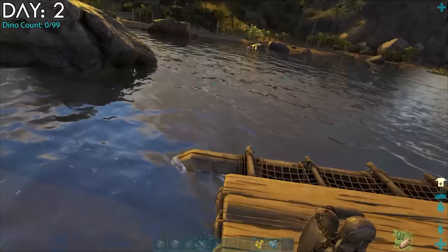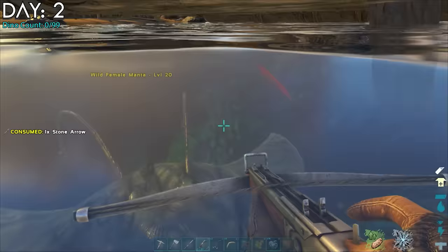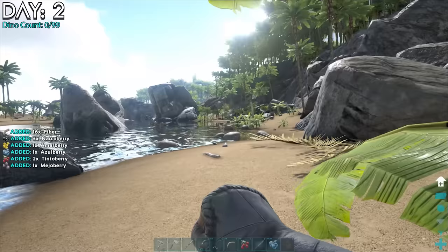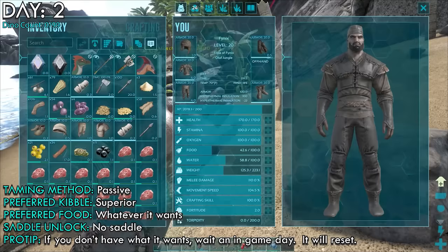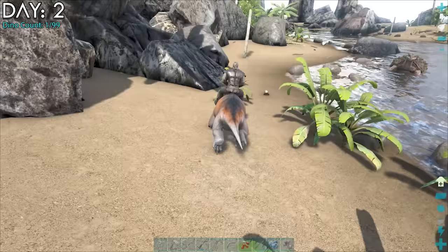Day 2. I built myself a raft and went looking for that shark again. I wasn't doing so great, so I altogether abandoned the idea of killing the shark and taming the moschops. I made a forge instead and started to smelt some metal to get a smithy. While searching for creatures and gathering in the direction of the moschops, I saw him again — and to my surprise, he didn't want prime fish meat anymore, but mejoberries! I had those, so I quickly put the berries in the last slot and tamed him. I named him Number One.